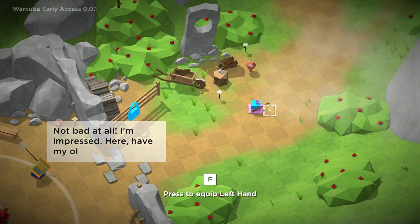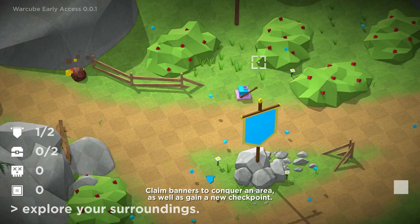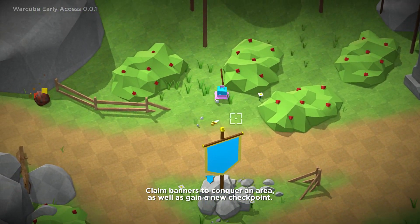Shut up, old man. I know what I'm doing. I don't need you anymore — I'm done with this tutorial. Woo! I did it. Oh, I got the sword, guys. The old farm start. So very trustworthy. Wait, I think the handle is coming off. It's not good. It's not good. Trustworthy at all.